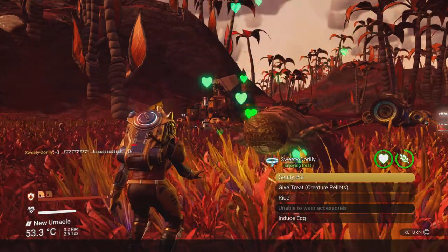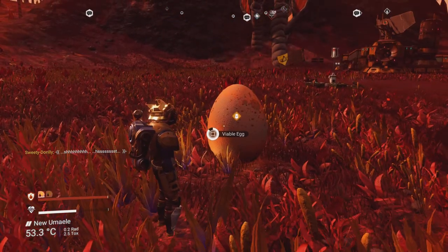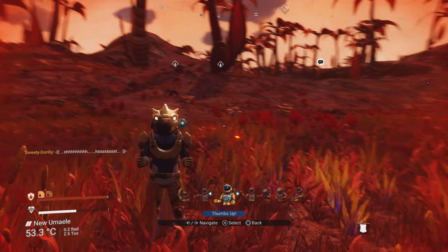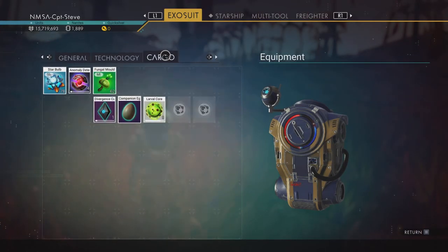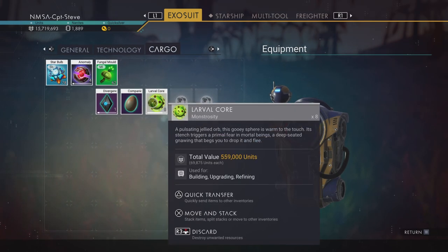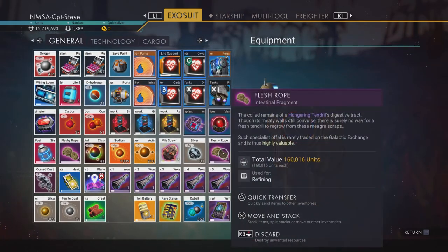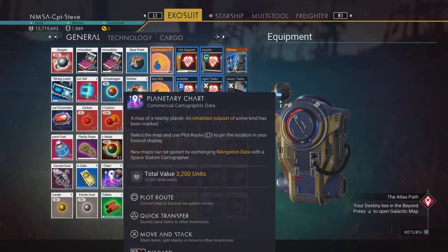I'm just going to make sure my little chap is well fed. Boom — can you lay an egg? Yes you can! I didn't even know worms laid eggs — must be a thing in No Man's Sky. Here we go, we've got our egg! But it does say I've got to wait 24 hours.